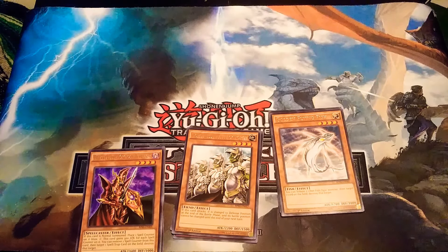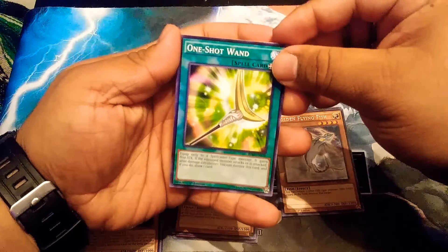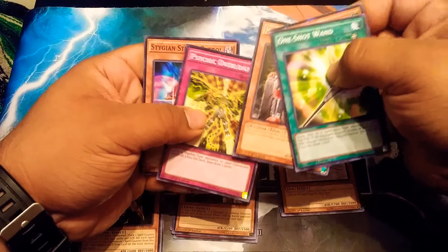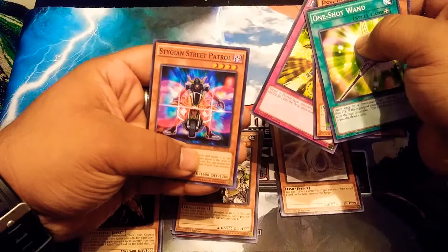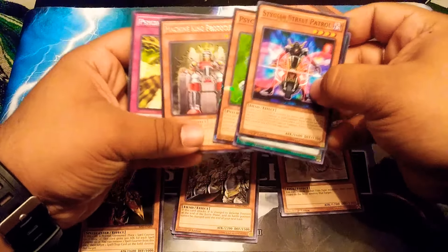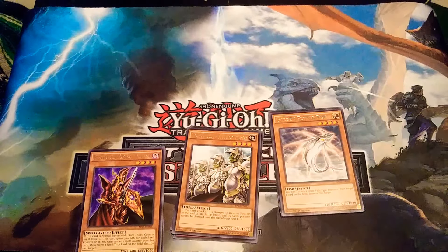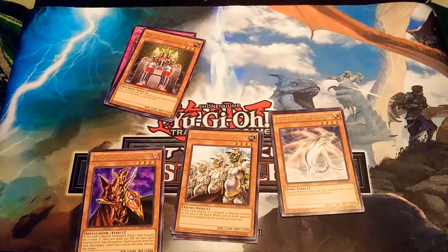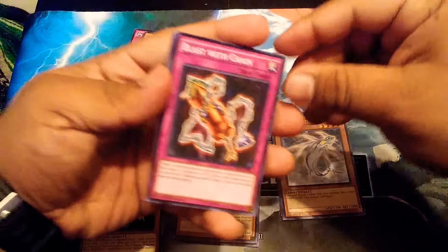Sorry it's taking so long — I'm trying not to bend any of the cards. One Shot Wand, Psychic Jumper, Machine King Prototype, Psychic Overload, and a Street Patrol. I actually like this card — for those of you that don't know, I'm actually going to school to become a police officer, so that's a cool card for me to get. I will definitely hold on to that. Maybe I can build a deck around something like that.